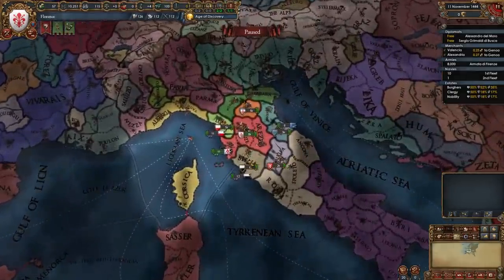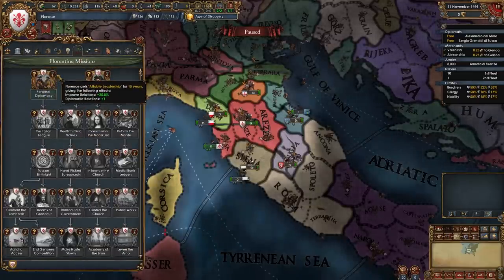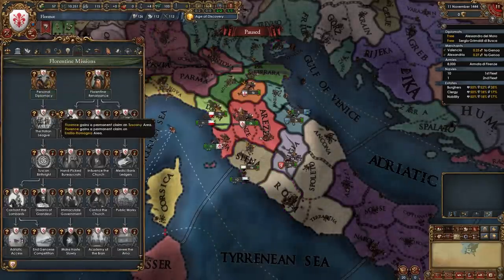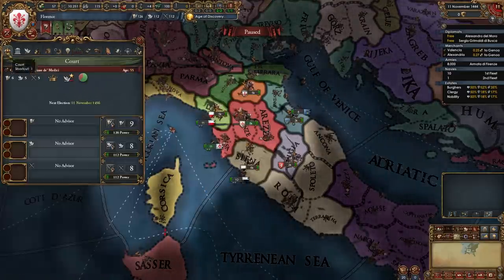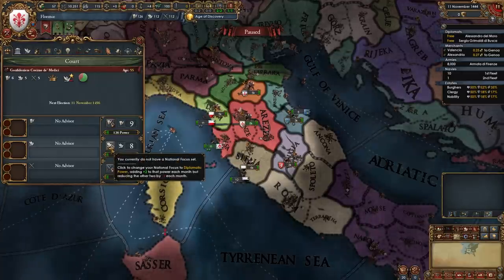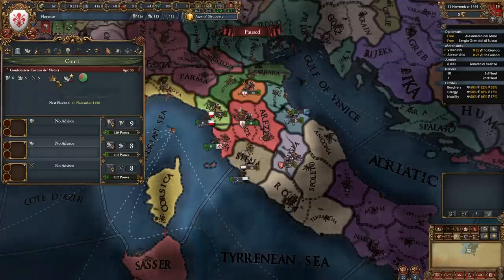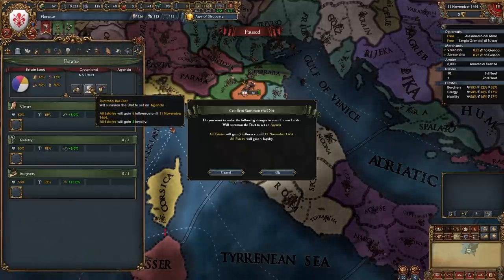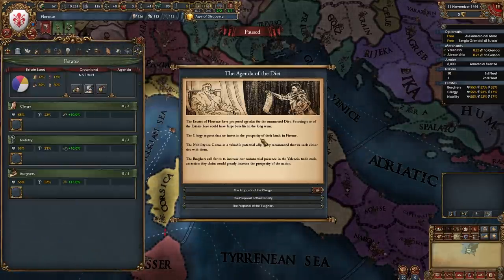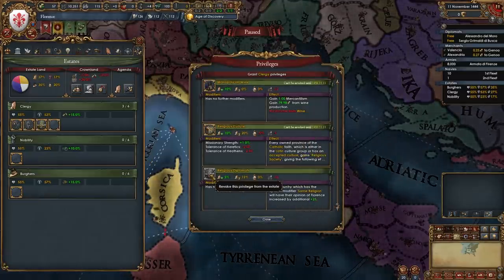Let's take a look at what we need to do as Florence. The first thing we want to do is check off this mission which will give us improved relations and diplo relations, and then further missions which will give us claims. For this mission we need 12 diplomatic points per month; right now we're making 8 but we'll fix that pretty soon. We also start off with Cosimo de Medici, a 6-5-5, one of the best rulers at the start of the game.